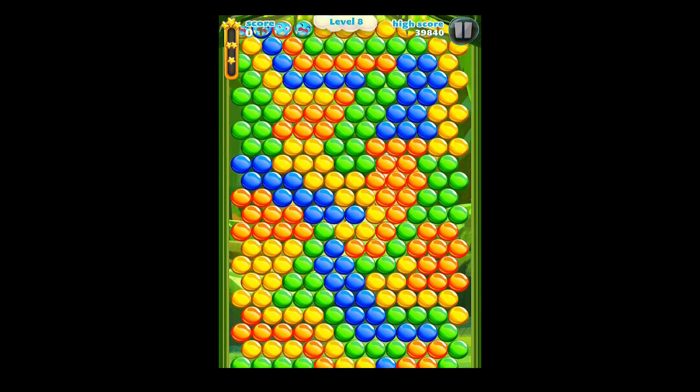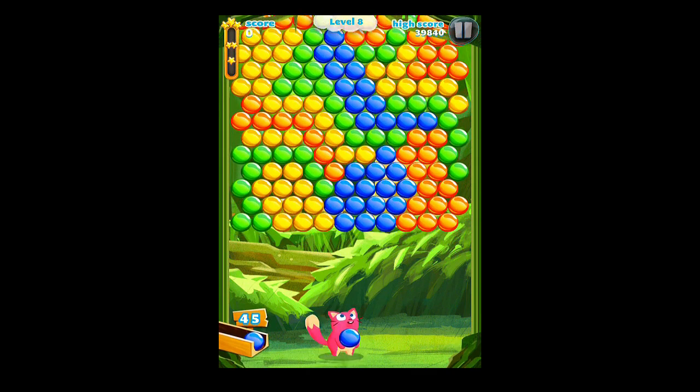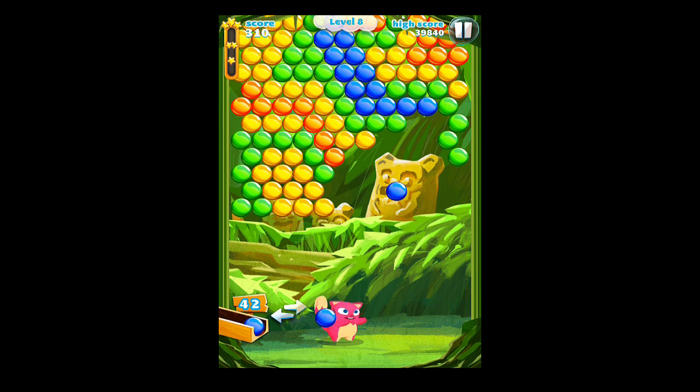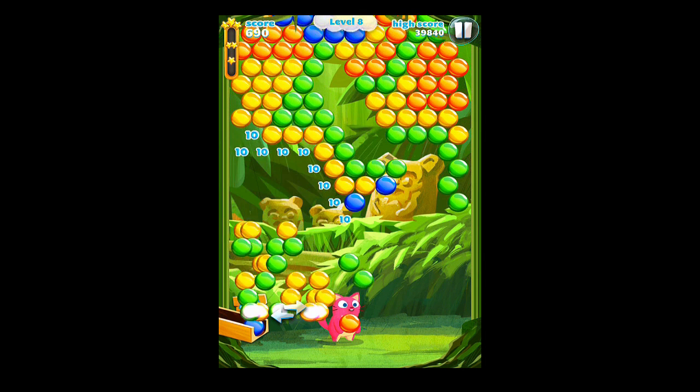Bubble Mania by Team Lava — the developers who made games like Dragon Story and Fashion Story — have released Bubble Mania. It's the best game in its class. We've all played a bubble game at some point in time, but Bubble Mania is really cool. Basically, the difference between the other bubble games and Bubble Mania is that you have some little creatures that you have to free inside of the bubbles to enjoy and beat the levels.